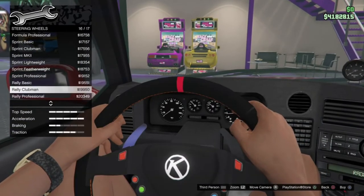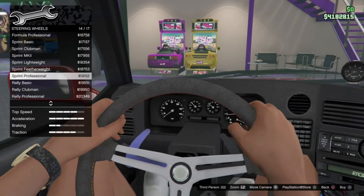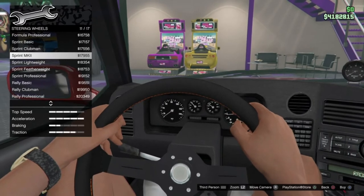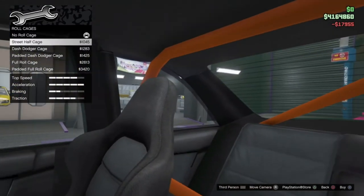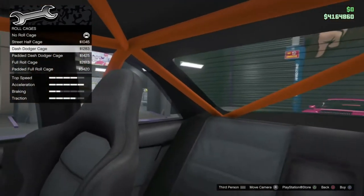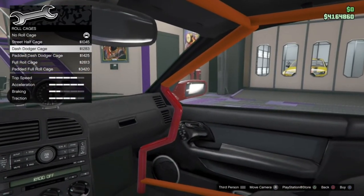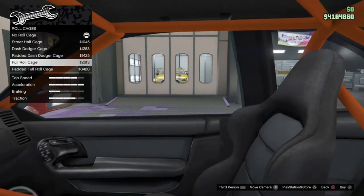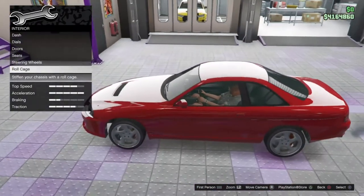Steering wheel options — I am a huge fan of this one here, the Sprint Professional, that's quite nice. I also like the Sprint Clubman, looks very nice as well. And the Sprint Mark II — I think we'll go with that actually. Roll cage options: we've got the option of a half cage, the dash dodger cage, the padded dash dodger, the full roll cage, and the padded full roll cage. I'm not really a fan of roll cages in cars, so we're going to leave that out.